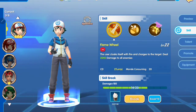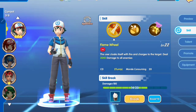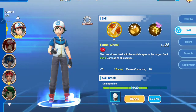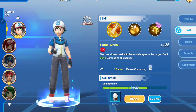Now we are moving to the skill set of Ash. The first skill is Flame Wielded — the effect is dealing 3,040 damage to all enemies. This damage is fire type and it consumes 20 morale.